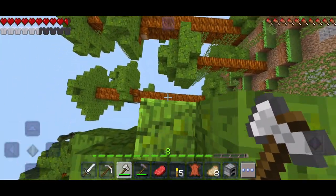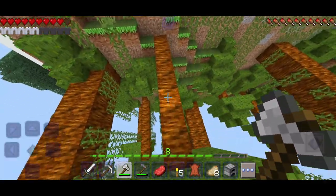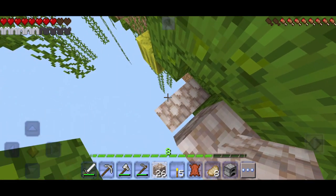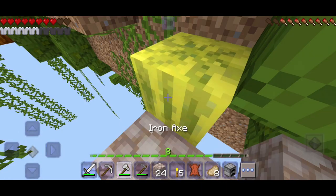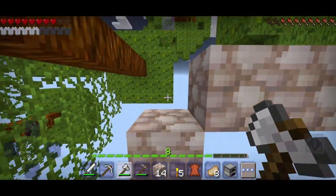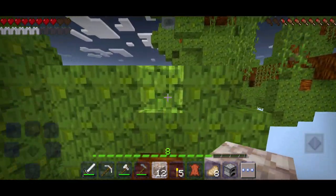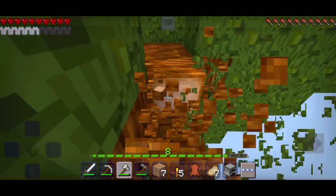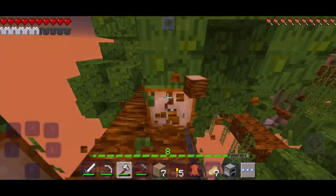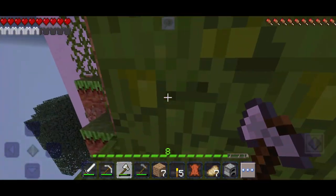I spotted a cave to loot later and had some very close parkour jumps. I saw watermelons and grabbed two of them — now I have pumpkins, watermelons, and wheat on my farm, which is very good. After that I took a bunch of jungle wood because I need more jungle trees for a cocoa farm later.